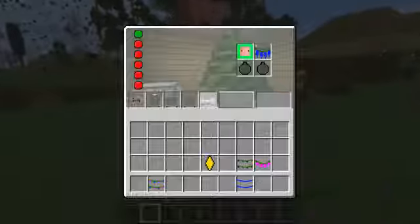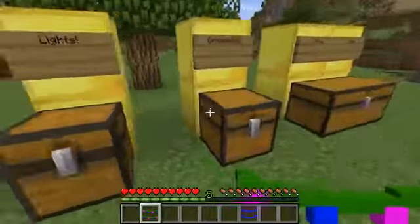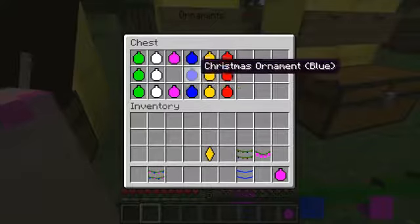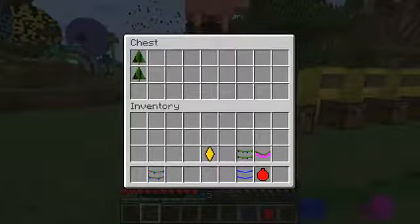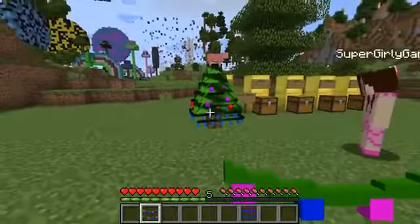Next up we are on to ornaments. There's a bunch of different colors of ornaments — I'm going to grab a pink one for Jen and a red one for me. You can put on two. So if I put on one, you're going to notice there's tons of ornaments on the tree now. And if I add a second one, now twice as many ornaments. It's so beautiful.